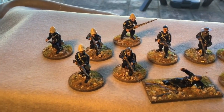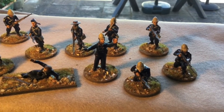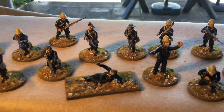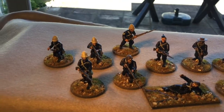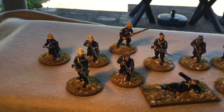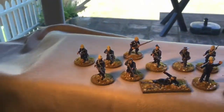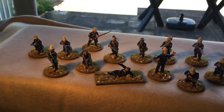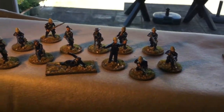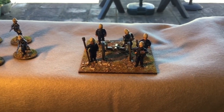Going back behind that, we have green-jacketed infantry - again all Warlord, with the commander and casualty figures from Perry's. It was good painting the red units and they do look nice, but having multiple red-jacketed units gets a bit boring and makes them hard to tell apart. From the book I read, the 60th Rifles did actually still have green jackets at this stage, so that's what I did with these.